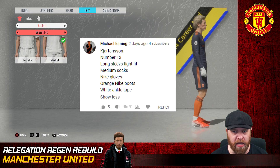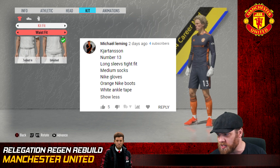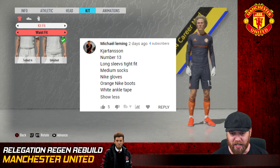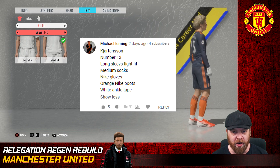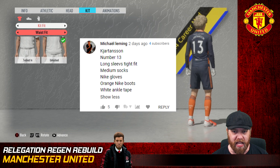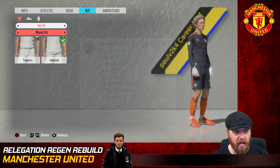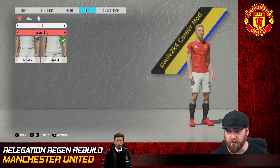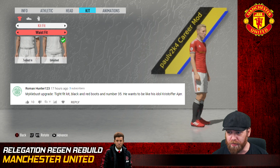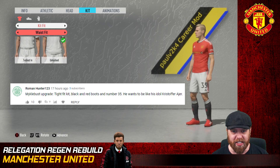First player upgrade is in for Kiartensen - it's from Michael Lemming, thank you very much for your comment. Five thumbs up for the number 13: long sleeves with a tight fit kit, medium socks, Nike gloves, orange Nike boots, and white ankle tape. He's good to go. The possibly final upgrade here is from Roman Hunter for Michael Bus - tight fit kit with red and black boots and the number 35.